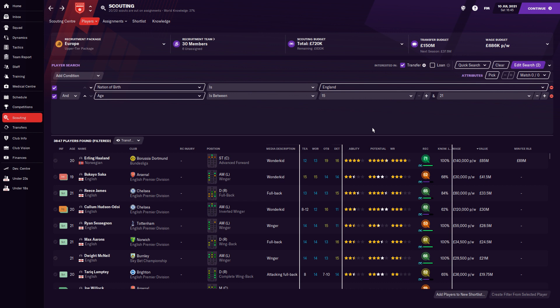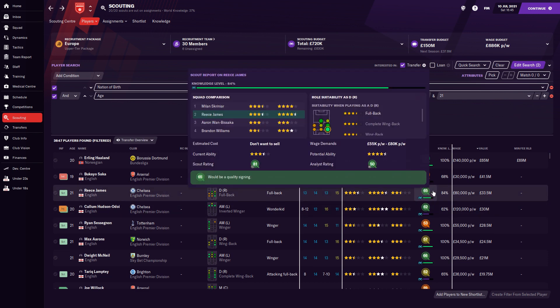When looking at players we all know about current ability and potential ability, different statuses like media description — ideally one-to-one kids. But there's something a lot of us don't quite understand: how players get their certain scores. That's the scout recommendation, which goes from basically one to one hundred. That overall score depends on things like the club you're at, your position in the league, and what league you're in — the score will be lower at higher levels of football.